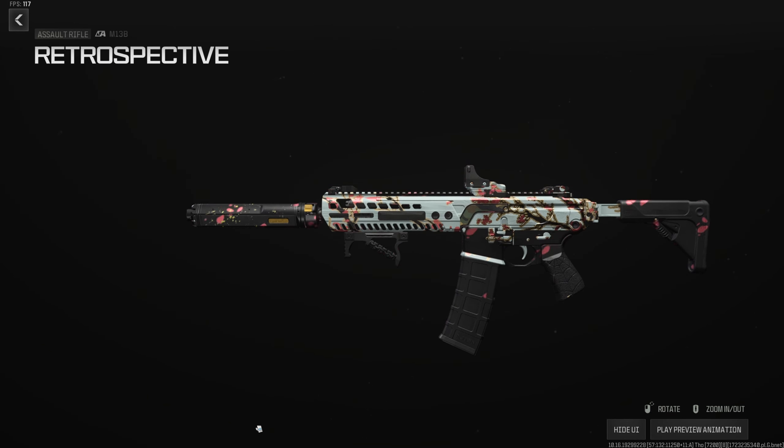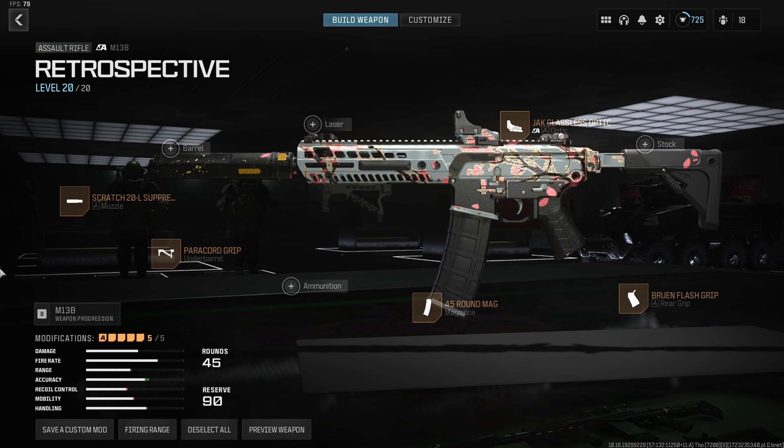The SPX 80 is surprisingly good for a Modern Warfare 2 gun, and it's not the only MW2 gun at the top of the meta. The M13B — or M13 Bravo — is one of the best ARs in the game and no one's using it. It absolutely slaps in every mode. For the build, use the Scratch 20 Suppressor for a ton of firing stability at only 1% ADS cost. Paracord Grip to remove all horizontal recoil. 45-round mag because this gun has an absurd fire rate. Ruin Flash Grip for sprint-to-fire and ADS. Glassless optic or optic of your choice. M13B is absolutely a top 5 AR.